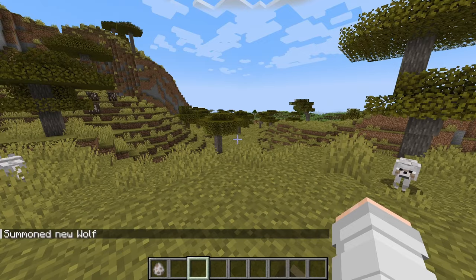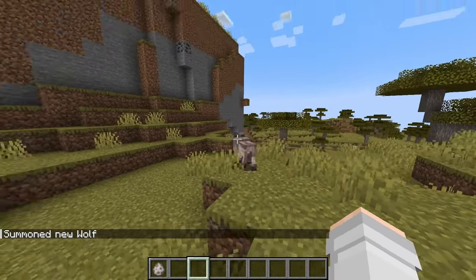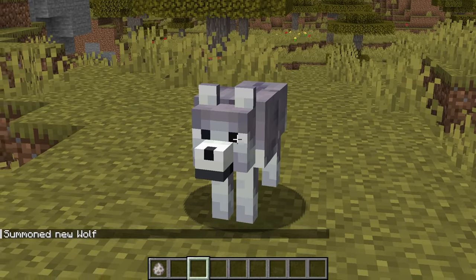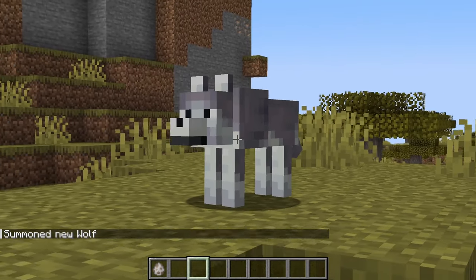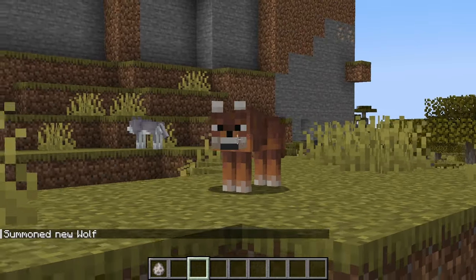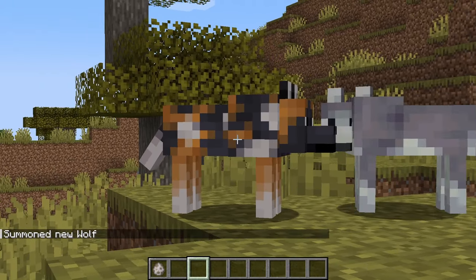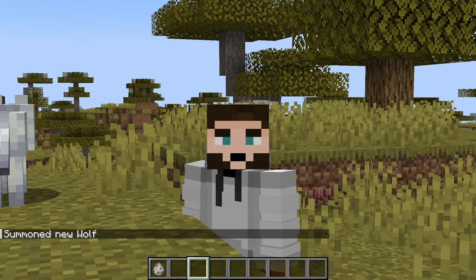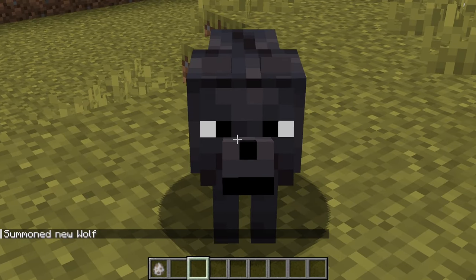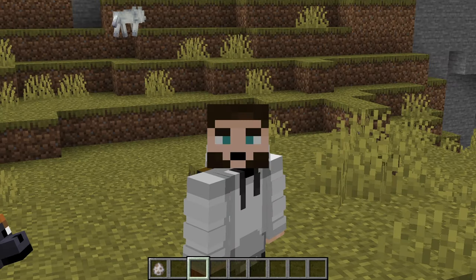Well, fear not, because we now have different variants of wolves! That's Chestnut by the way. Ashen — very cool, it looks so cute. Wow, we got Rusty! Snowy. You've been Spotted — get it? Because it's called Spotted. Striped, and Black. We now have wolf variations in Minecraft — this is pretty cool!